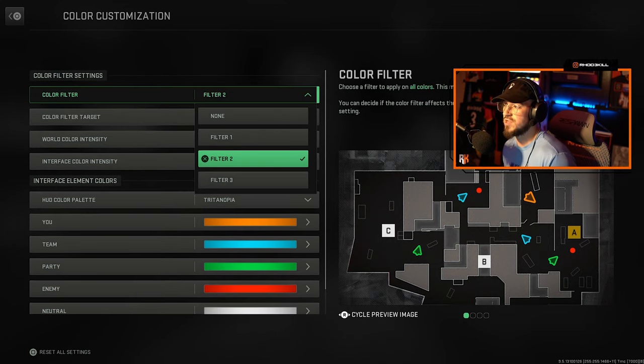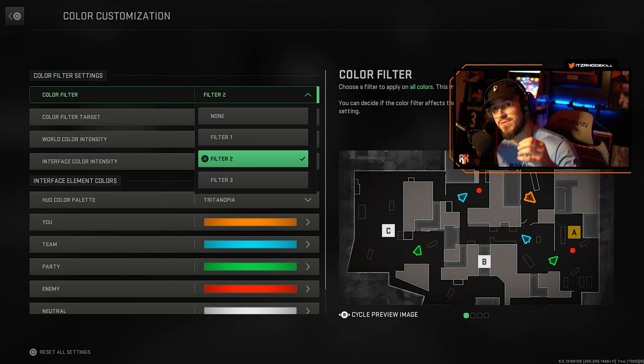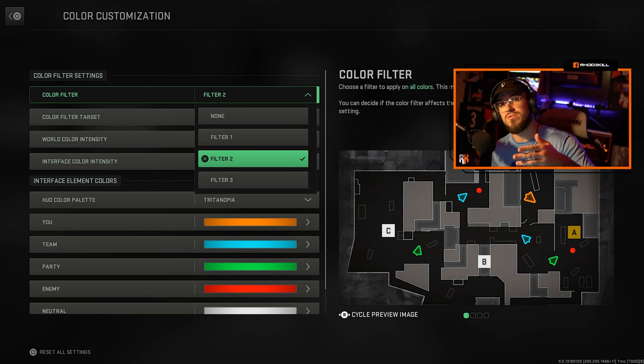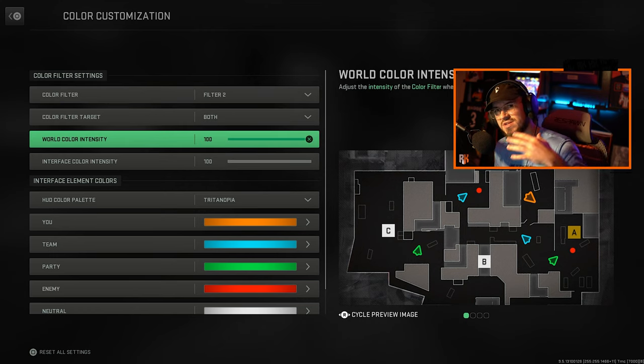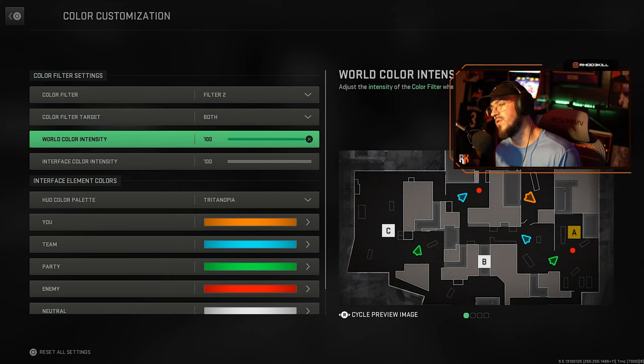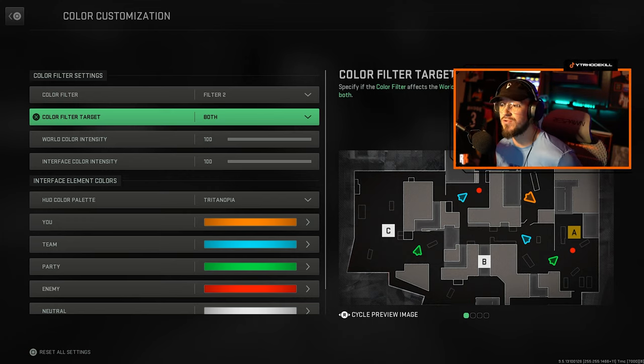Filter 2 is good — there are a few filters to choose from: one, two, three, or no filter at all. Filter 2 felt like it popped the most and made it look 10 times better than the other filters. Play with it and let me know in the comments what filter you chose and what intensity. Filter 2, Both, 100 all the way up for both — and this will not affect your frames because it's within the game.